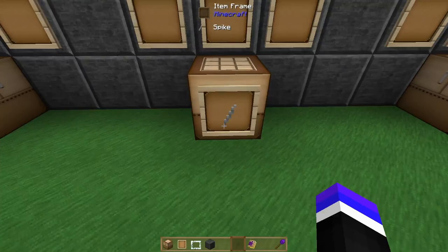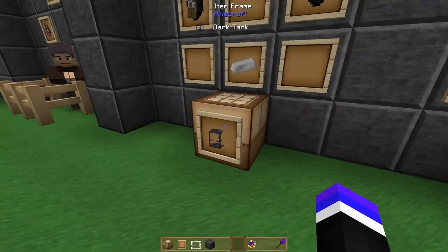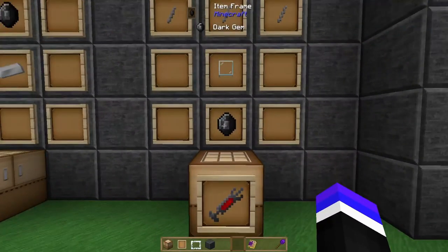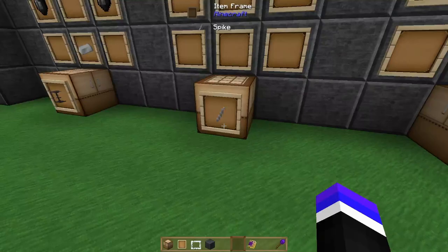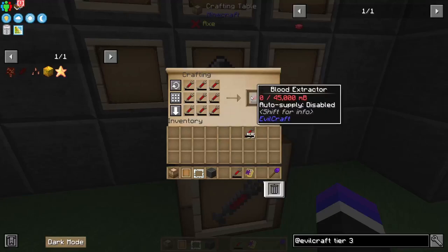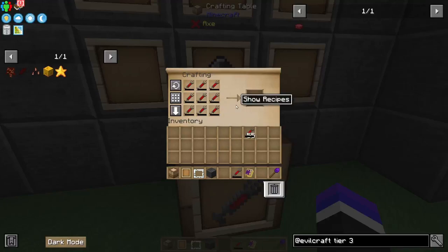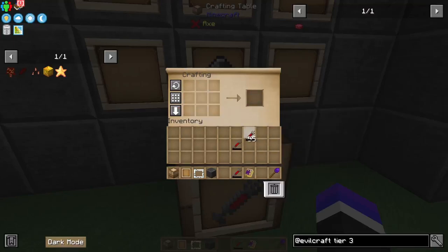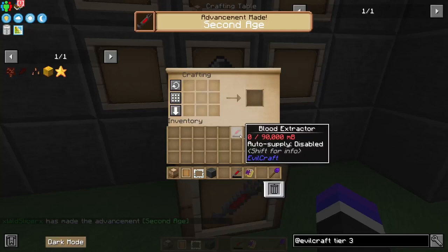You'll need to craft some spikes, which are iron ingots and dark gems — you'll need a lot of these. For the blood extractor, you'll need a dark gem, a glass, and three spikes. Initially they only have 5,000 millibucket capacity — not great — so I definitely recommend producing a lot of these. You can also combine them to get 90,000 and it just keeps going.